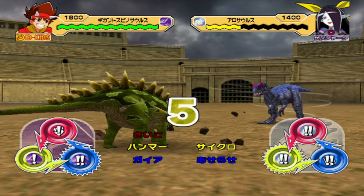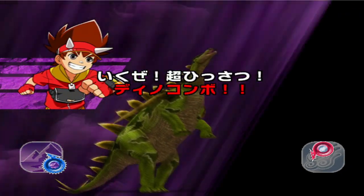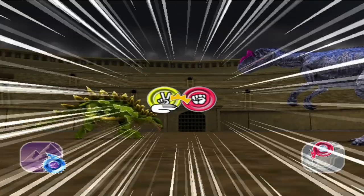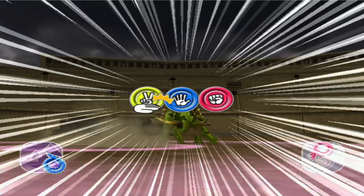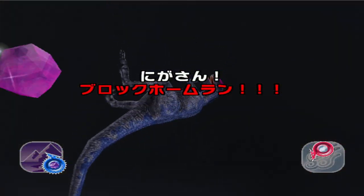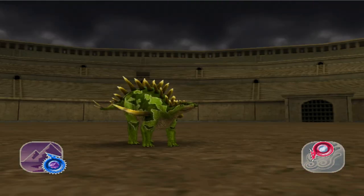That's probably because the Gigant Spinosaurus doesn't have very good technique — for a silver, it only has 300 technique, which is relatively weak. Also look for an Earth tier list this week. On the topic of the Gigant Spinosaurus, I still need to work on a few things.